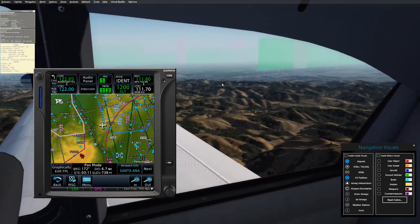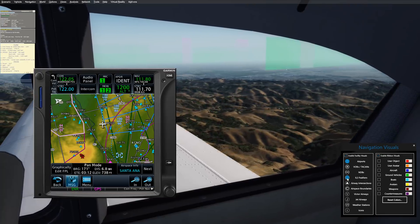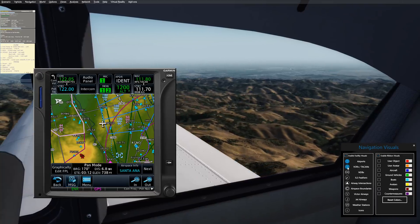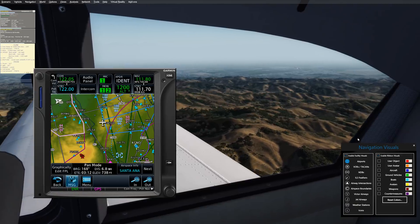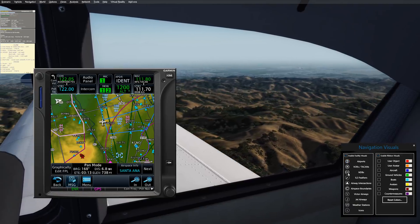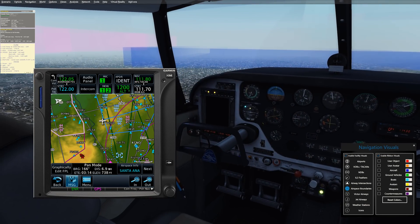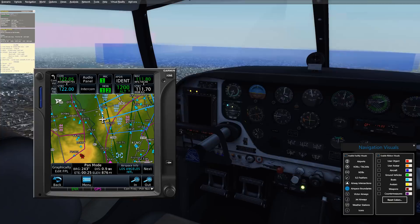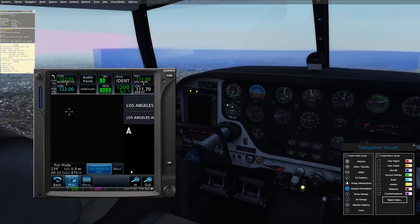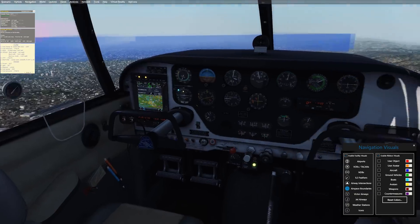Really useful for visualizing how to intercept a particular ILS needle. VORs and TACAN ads — we can turn those on, and if we had those tuned in you'd be able to see where they are. Navigation visuals in Prepared — a very, very powerful way of learning all about these very complex things called airspace boundaries. I'm just approaching one now. Let's click on this and find out why it thinks we're about to collide with this one. 8,000 to 10,000, so that shouldn't be bothering us at all.